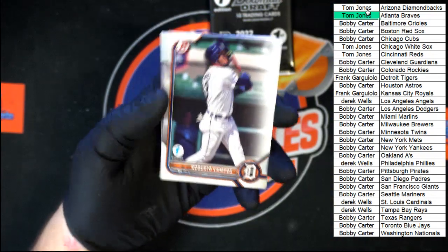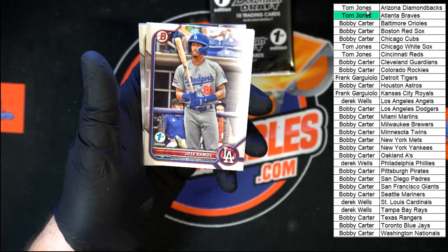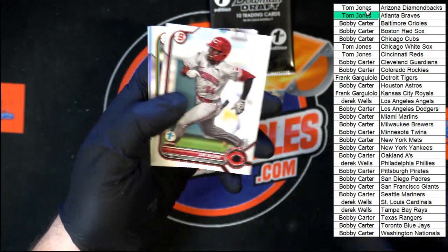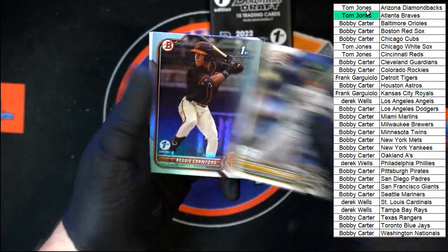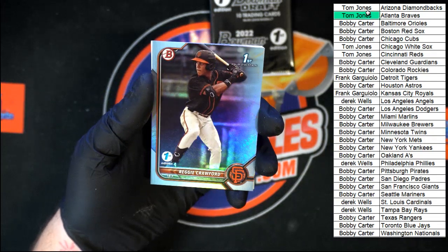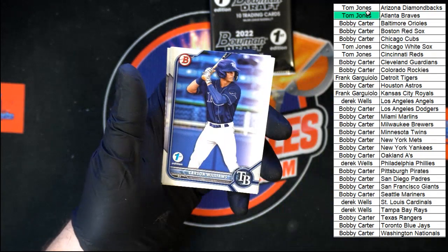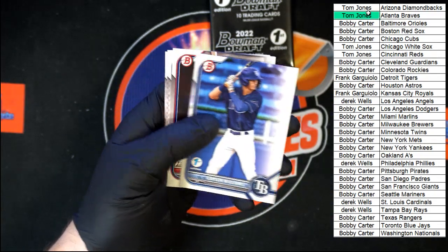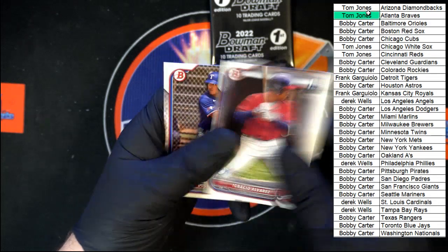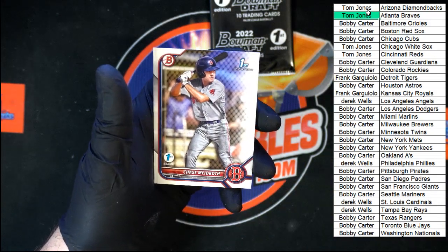Campos for the Tigers, Ramos for the Dodgers, Allen for the Reds, Muncie for the A's, Reggie Crawford — a little different on that one, going to the Giants. Carson Williams for Tampa Bay, Alvarez for the Braves, Harris for Texas, and Meadroth for Boston.